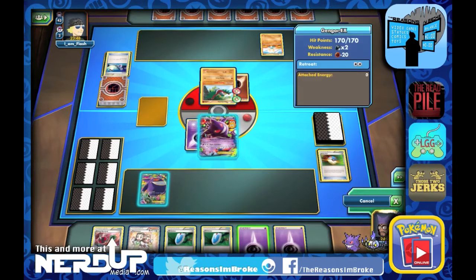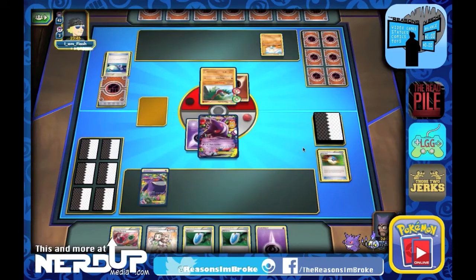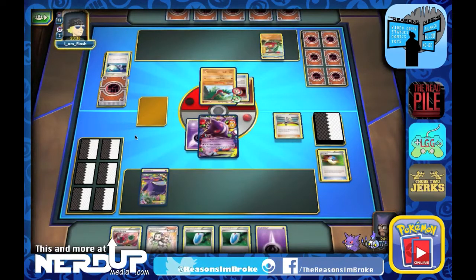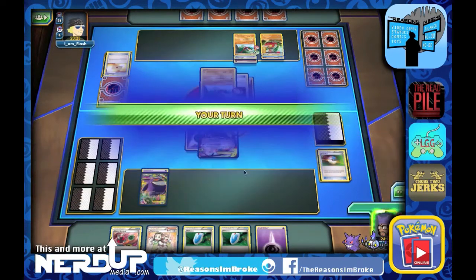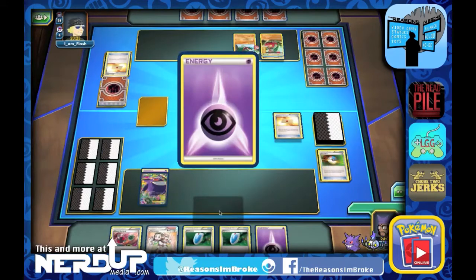Wait — this Pokemon's attacks aren't affected by weakness or resistance. Even better for them. We're down to 110 HP. If they get a Muscle Band, that'll be it for the Gengar next turn. We'll start building up this Gengar — Night Attack for 30 damage onto Meditite, then end our turn. There it is, the Silver Bangle — good thing we didn't feed Gengar. With the Muscle Band on Medicham and the Silver Bangle, they're going to do 90 damage to the Gengar EX, and it's not affected by resistance.